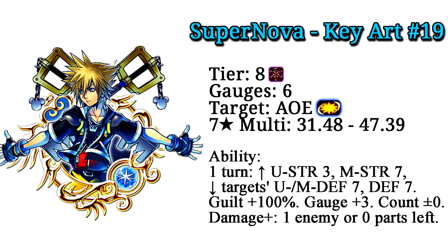Last but not least, we also have the new Supernova Key Art 19 medal. It is a magic upright medal tier 8, costs 6 gauges, is AoE, and has a 7 star multiplier of 31.48 to 47.39.